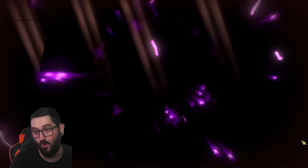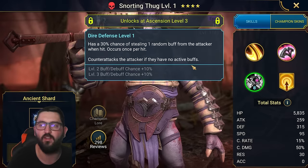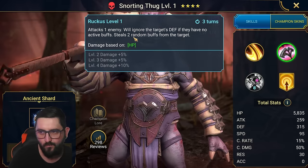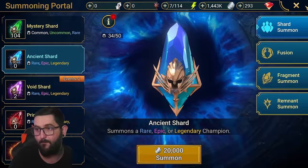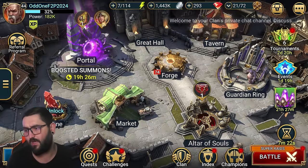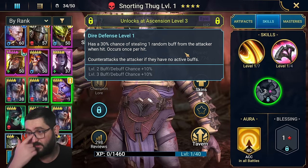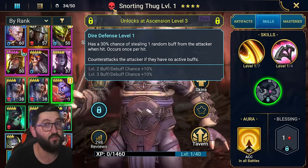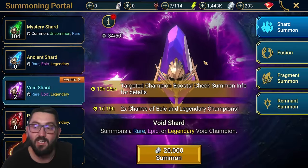Any good epics — don't give me legendaries yet. Okay, epic — come on. Snorting Thug. He's not too bad. Wait — 30% chance of stealing one random buff from the attacker when hit, and steals two random buffs on the A2. He might actually be amazing because I cannot beat stage 13 of the Magic Keep due to the amount of buffs the boss has. Snorting Thug is gonna be the key to actually beating that one. He steals buffs everywhere, has force affinity which means he's strong against that boss. It's actually a good pull for what I'm trying to do.